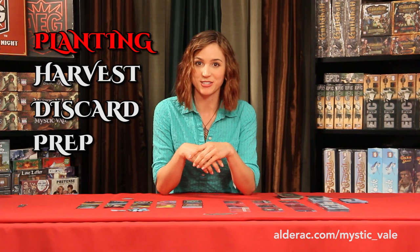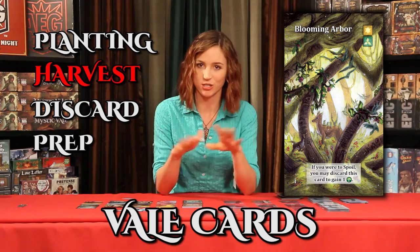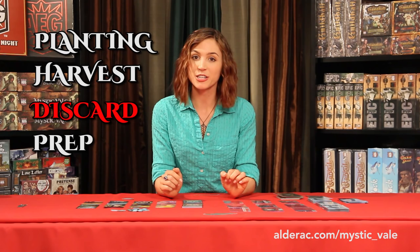The Planting phase determines how many resources you'll have on your turn. The Harvest phase is where most of the action in the game happens — this is when you purchase advancements to craft your cards, as well as special Veil cards. The Discard phase is when you sleeve advancements, replenishing the common supply, and place your cards into the discard pile.